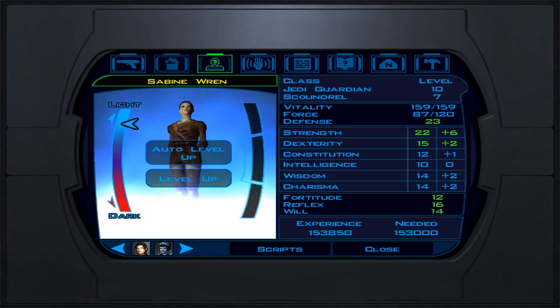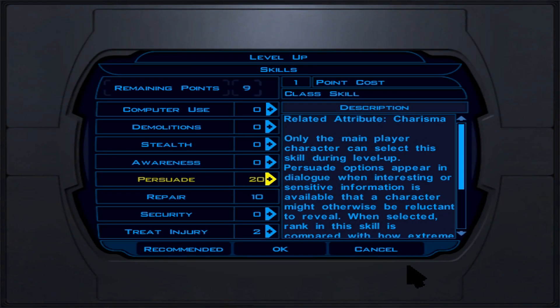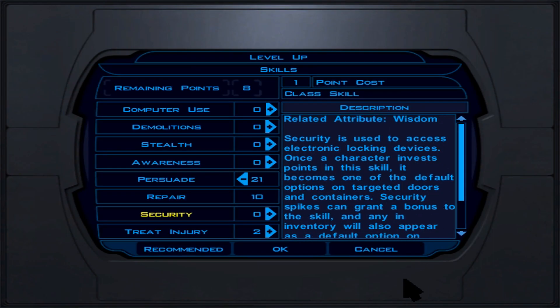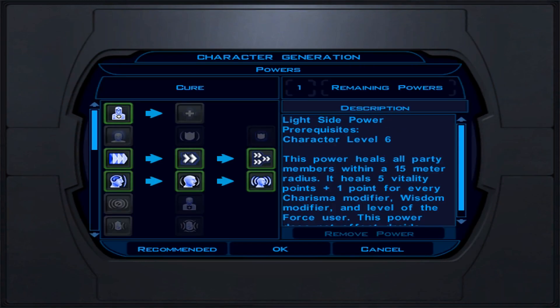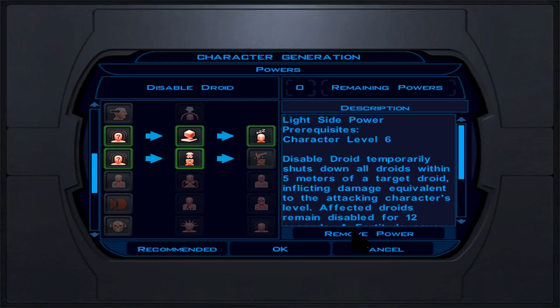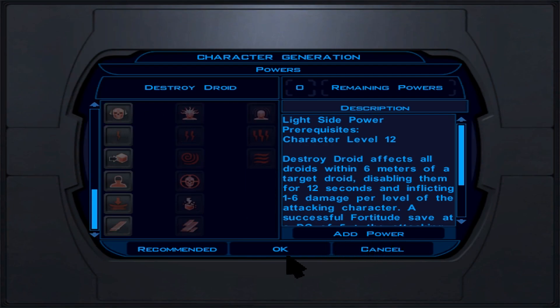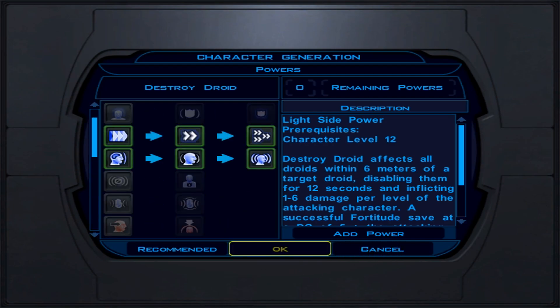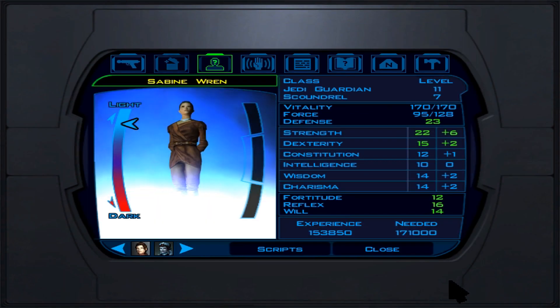For the belt, the Strength Enhancer Belt is a +2 Strength belt that also gives +2 to all saving throws — Fortitude, Reflex, and Will. Get this on Tatooine before the 4th star map. Complete the 3rd star map, save enough credits, and grind on Tatooine if needed. Buy this at Yavin Station before starting the 4th star map — don't begin the 4th star map until you have this item.